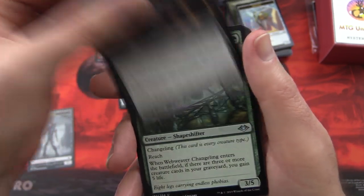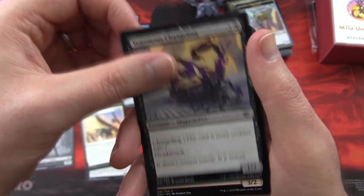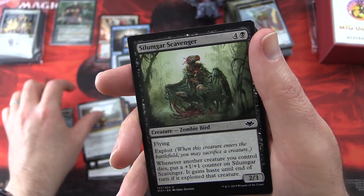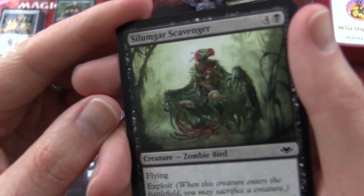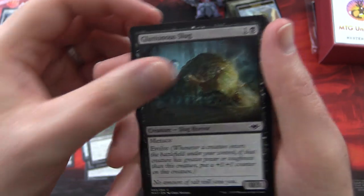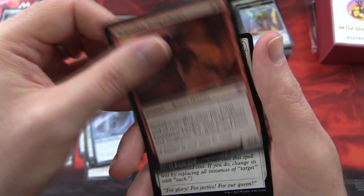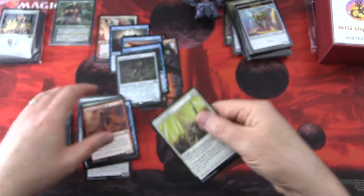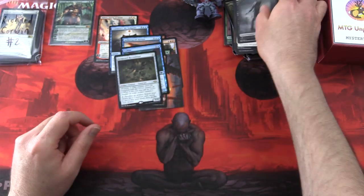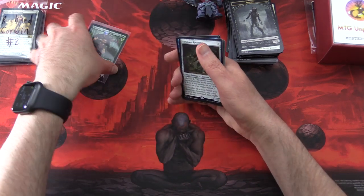Not the craziest pull there. Uncommons: Feaster of Fools, Webweaver Changeling, Battle Screech. Commons: Venomous Changeling, Orcish Hellraiser, Phantom of Icore, Splicer's Skill, Silumgar Scavenger — that is the most revolting zombie bird I've ever seen — Gluttonous Slug, Frost Waller, Moonblade Shinobi, Bloodsky Dragonheart, and Stirring Address. That is it here for Richard — thank you for being a patron, sir. We'll tuck all this away for you and move on to InkJunkie101.